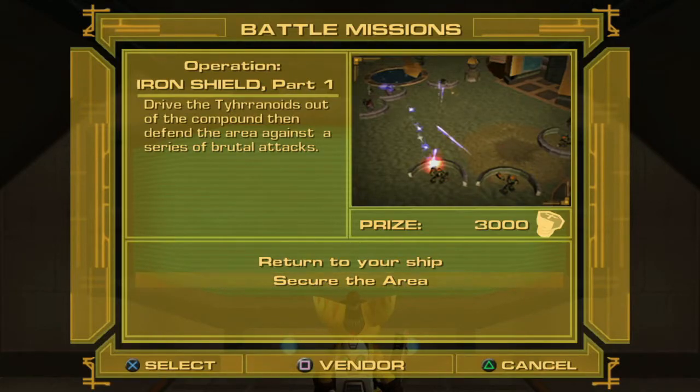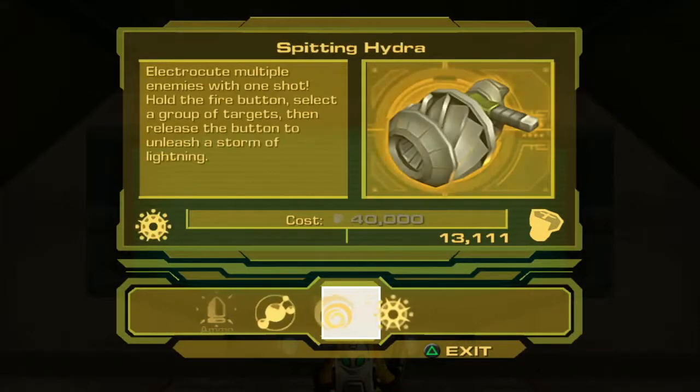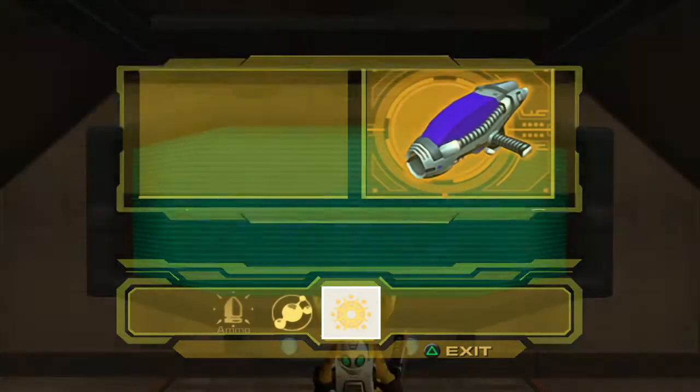Hey everybody, GamesRS coming to you guys with part three of our Ratchet and Clank: Up Your Arsenal playthrough. In the last episode we made it to Planet Marcadia and are on our way to save the president. Today we'll be doing Operation Iron Shield part one: drive the Tyranoids out of the compound, then defend the area against a series of brutal attacks — worth three thousand bolts. We can now get the Suck Cannon.